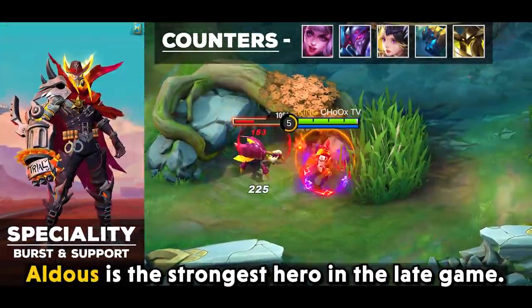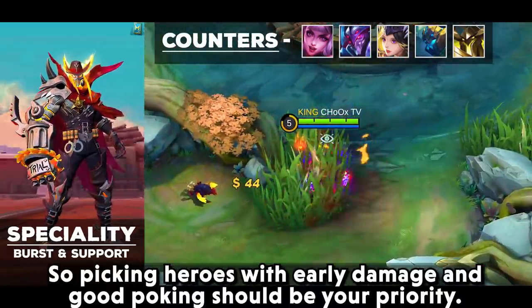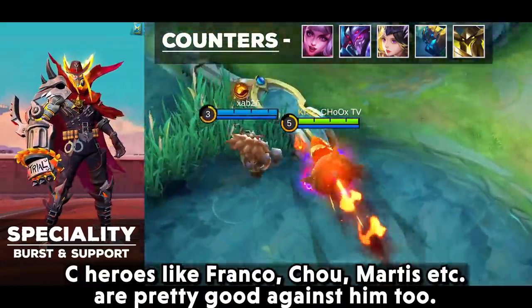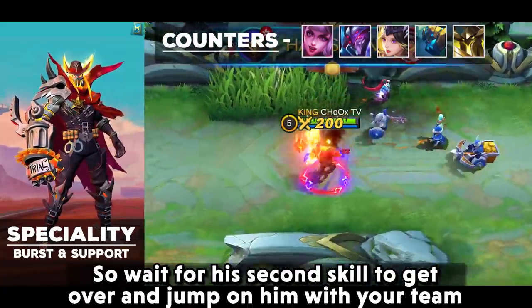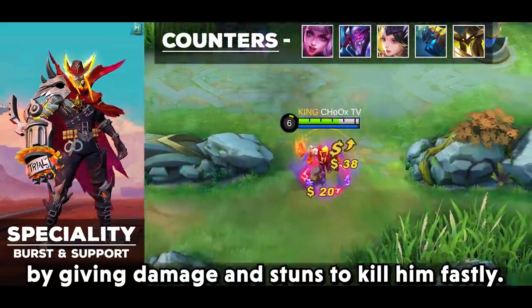Aldust is the strongest hero in the late game, so picking heroes with early damage and good poking should be your priority. CC heroes like Franco, Chou, Martis, etc. are pretty good against him too. Wait for his second skill to finish, then jump on him with your team, giving damage and stuns to kill him quickly.